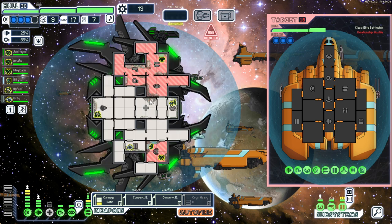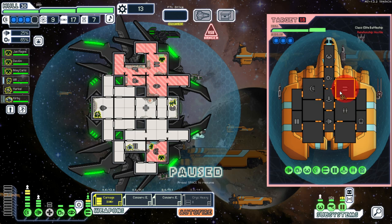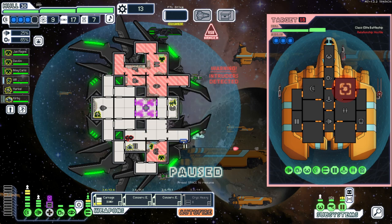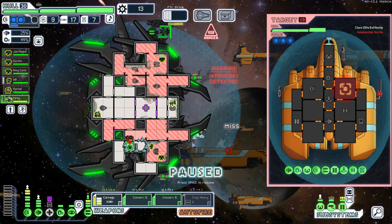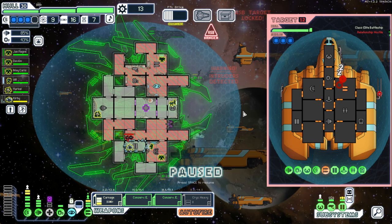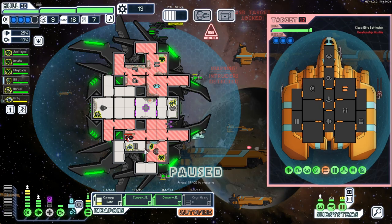ASB danger! This is quite the ship. Let's just run from these guys. They hacked our med bay — not that big a deal. We can lock this down, which is nice. They shot their burst laser, let's cloak through this. We hurt their weapons quite a bit. The ASB is probably going to hit us, which is unfortunate. They're suffocating — that's fine.